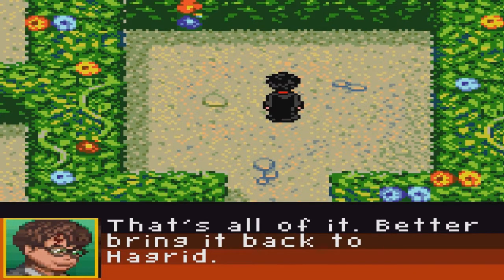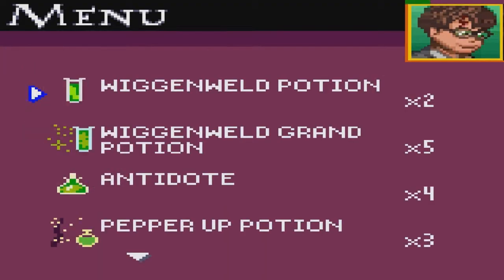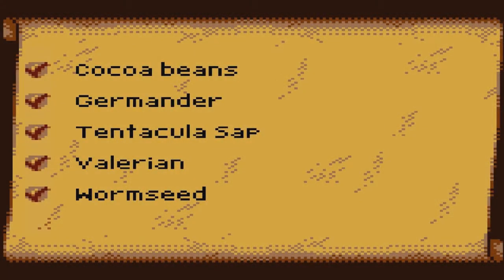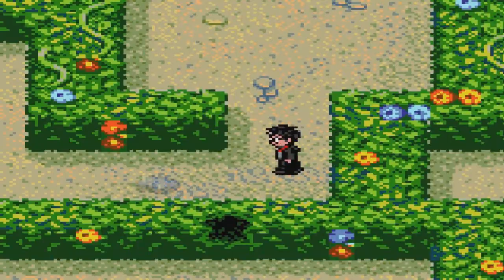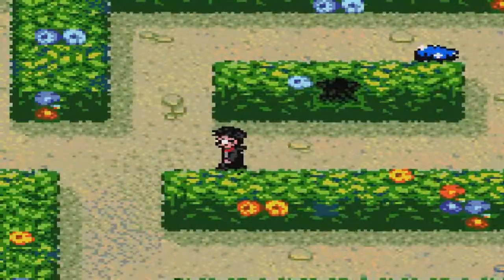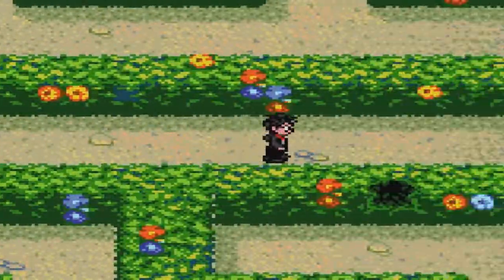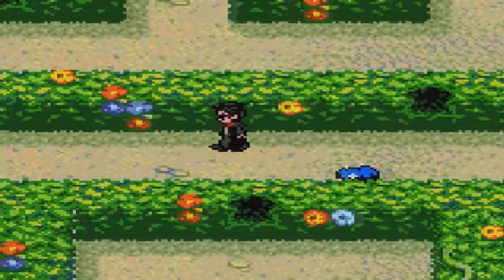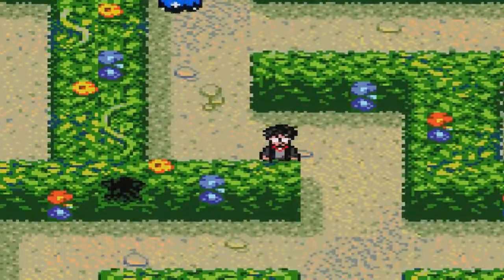Better bring it back to Hagrid. Let's see what it was. I know I have everything I need. Tentacula zap. This is really... this is a better maze than the other one — from the Herbology class. That one was so annoying, really.